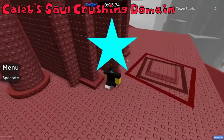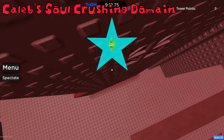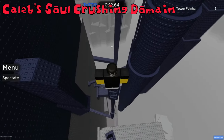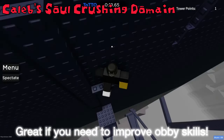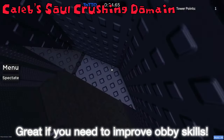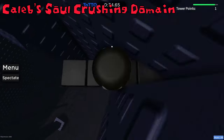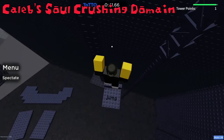All Jumps Mode reduces the tower points awarded — normally a terrifying tower gives 5 tower points, but with All Jumps Mode it awards 2. This game also has soul crushing citadels, which do not follow JtRH standards. Caleb's Soul Crushing Domain shares towers with Duke's Towers of Hell — Tower of Vacant Hindrances and Tower of Unsettling Heights are 2 towers they both have. The All Jumps Mode is great for practicing. I recommend Tower of Red Monoliths as a fun tower to try and beat, and just all-jumping the harder towers is very fun too.